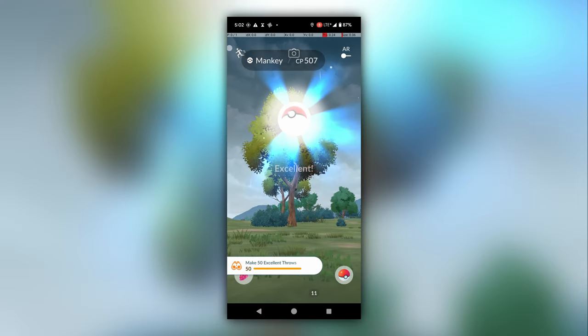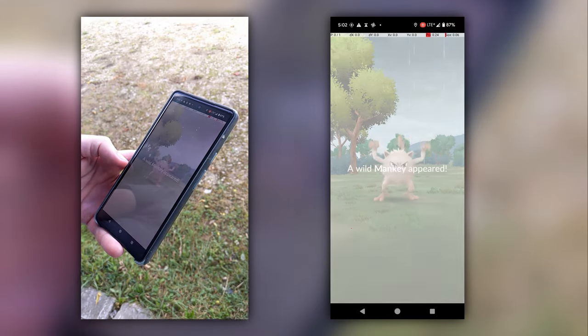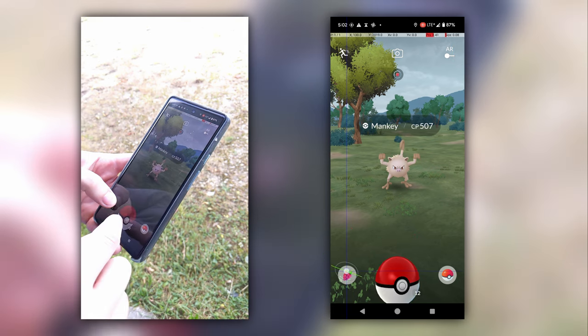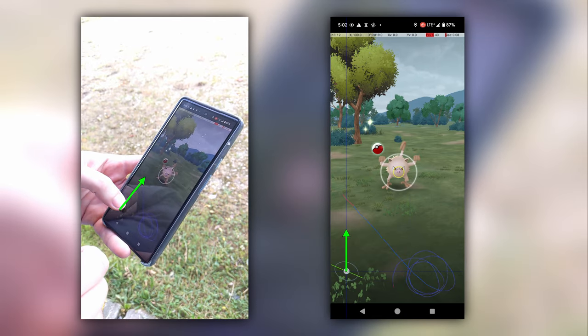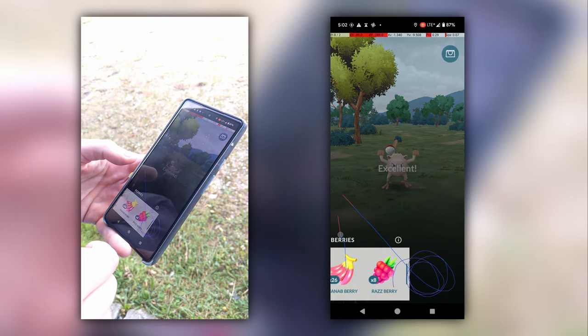For the sake of completeness, here's a video of my exact technique. The basic idea of fast catch is to use the non-dominant hand's thumb to hold down the berry or ball selection icon. In my case, I use my left thumb to hold the berry icon. Then, with the dominant hand, throw the ball. Once it's in the air, swipe the thumb on the icon upward to open the berry or ball selection screen.